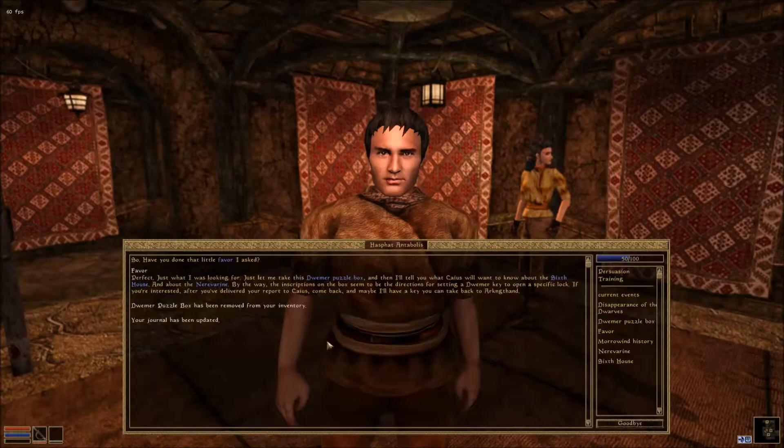So have you done that little favor I asked? Perfect, just what I was looking for. Just let me take this Dwemer puzzle box and then I'll tell you what Caius will want to know about the Sixth House and about the Nerevarine. By the way, the inscriptions on the box seem to be the directions for setting a Dwemer key to open a specific lock.